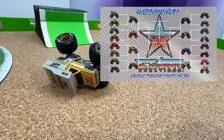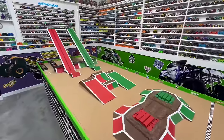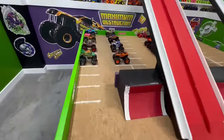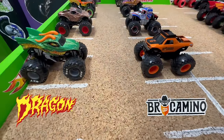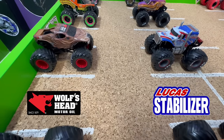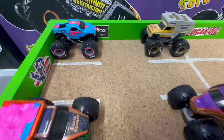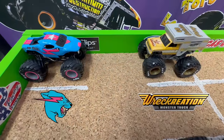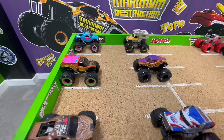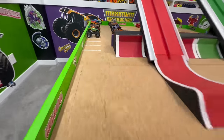Let's head over to the pits and check out the trucks moving on into the second round. Eight trucks are moving on: Dragon takes on Bro Camino, Wolf's Head takes on Lucas Oil Stabilizer, Earthshaker faces Velociraptor, and Mr. Beast will face Recreation. Which of these eight remaining trucks is your favorite? Let's head up to the gates and find out.